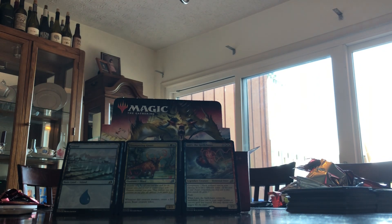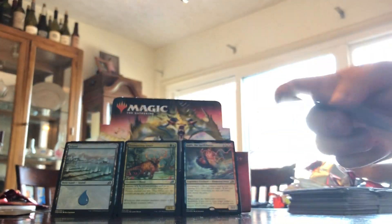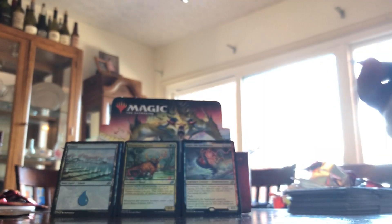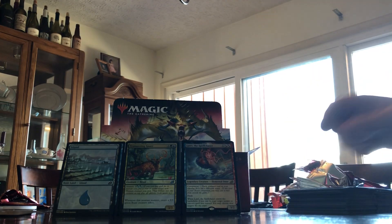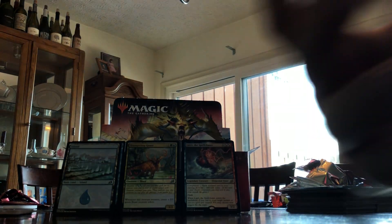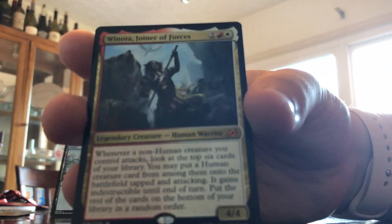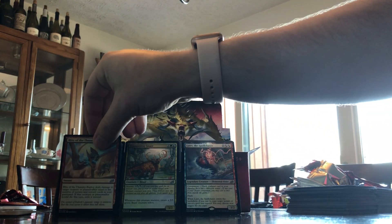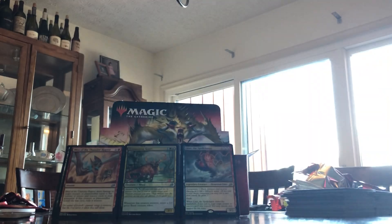Down to one pack after Zach's Snare Tactician. Whisper Squad, Mysterious Egg, Corpse Churn. Excluding the one I'm holding, we have three other packs left. Thwart the Enemy, Pateri Tiger, Shredded Sails, Hampering Snare, Weaponize the Monsters, Proud Wildbonder, Insatiable Hemophage. Winota, Joiner of Forces. We have a Foil Blitz of the Thunderraptor! Dismal Backwater and Dinosaur token.